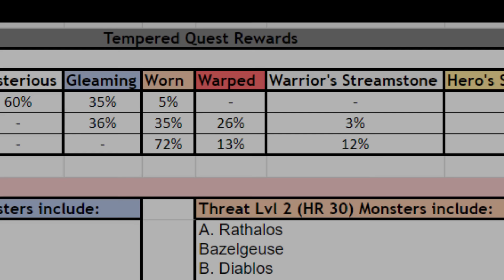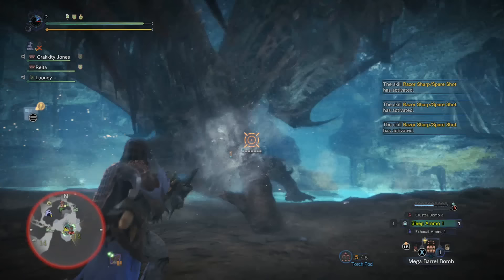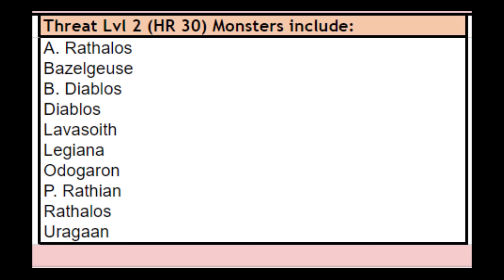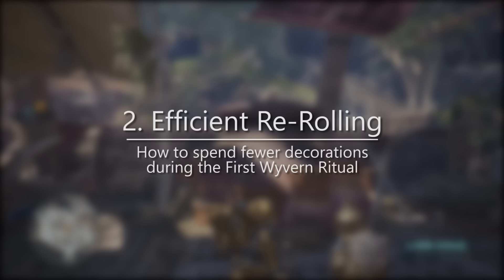If you focus on unlocking the rarest decorations, you'll naturally run into the others, so we're not going to worry about any other Fae stones. Get yourself into Tempered Elder Dragon fights — focus on ones that give you at least 3 rewards; 4 is better and 5 is best. Once all your equipment is augmented, swap over to Threat Level 2 monsters for the highest Warped Fae stone drop rate. Threat Level 2 monsters include Azure Rathalos, Rathalos, Bazelgeuse, Black Diablos, Diablos, Lavasioth, Legiana, Odogaron, Pink Rathian, and Uragaan. That is how you should farm for decorations efficiently.